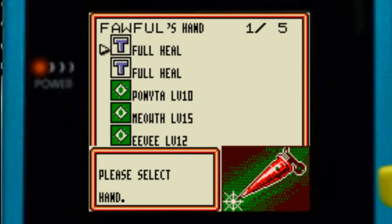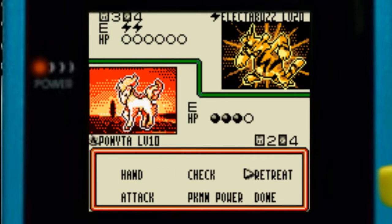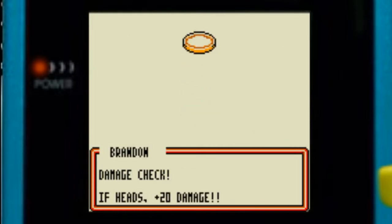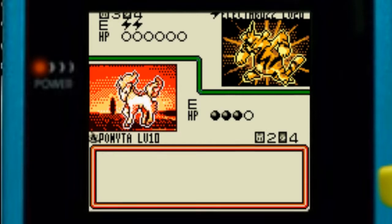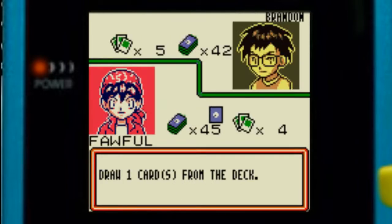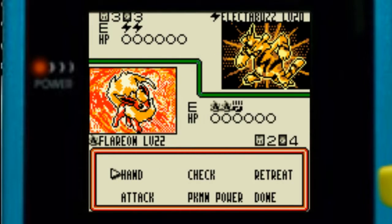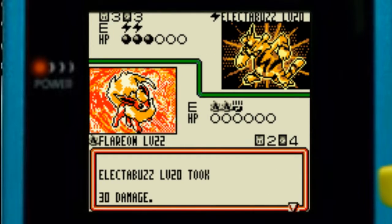Let's put in a backup and another quick attack. This is getting a bit risky — let's see how we pull this off. All right, Flareon, do your thing! Let's put in another Eevee and use that bite attack — 30 damage, it'll be done in another turn.